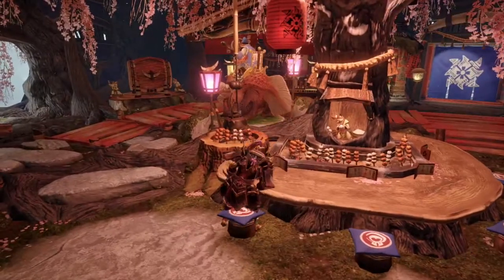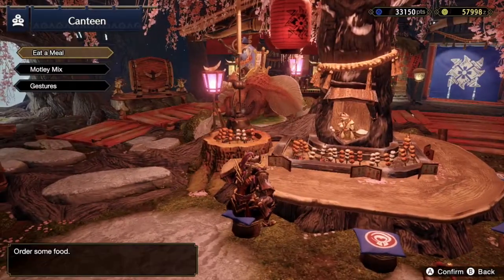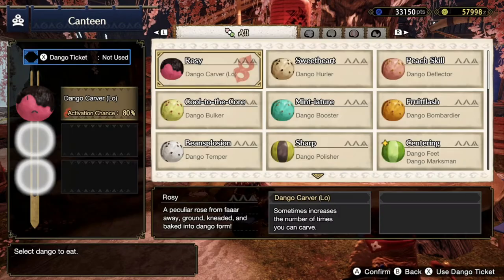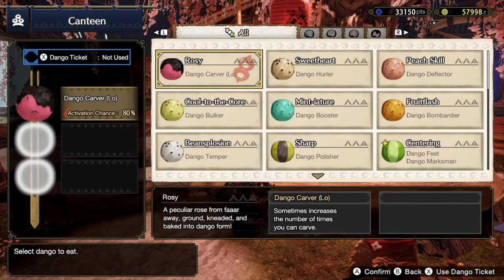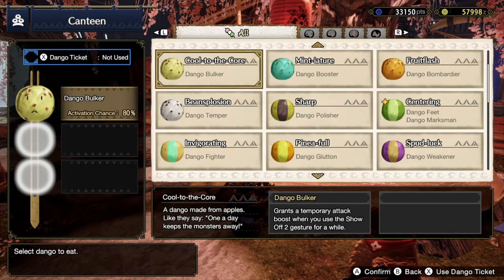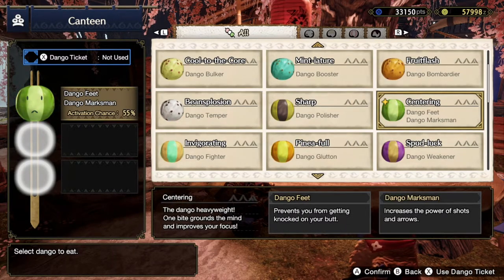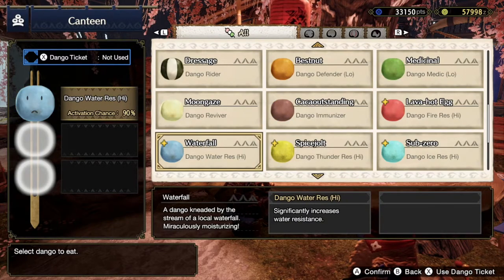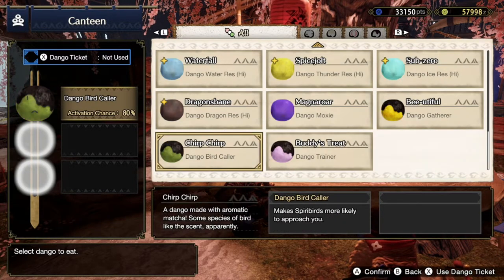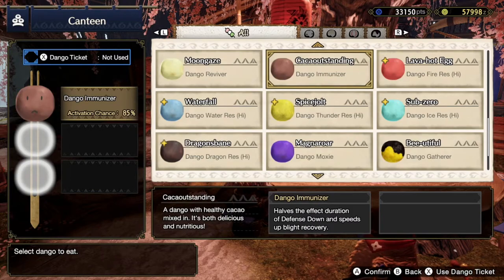The main area here is the canteen, which has the Dango. The Dango allows a power-up prior to your hunt that gives you certain boosts. It is really important that you come here and eat prior to farming or hunting a monster, since they will provide you with certain buffs. You can set your own sets of Dango that you normally eat and the boosts that you normally want.